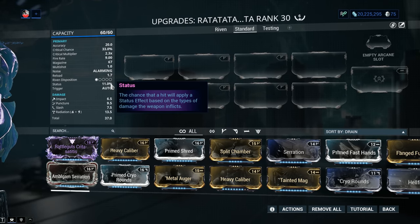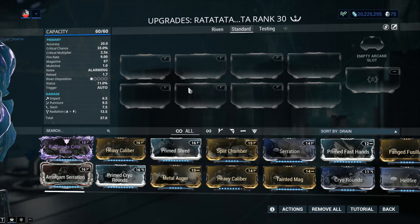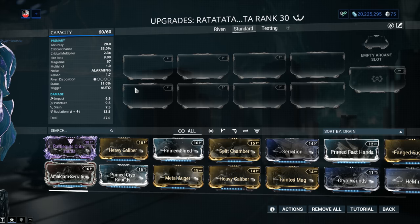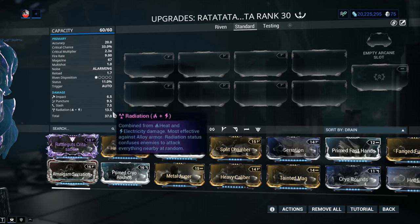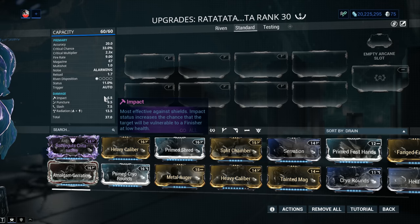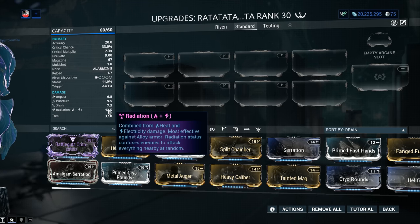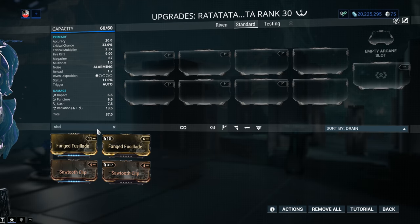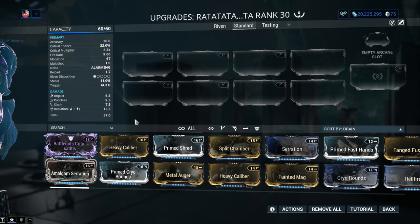Status chance is 11% — a little bit low. We're gonna get Hunter Munitions on here, so we won't care about weapon status chance anymore. Take a look at the damage on the weapon: we've got Impact, Puncture, Slash, and Radiation. Since the four-times IPS rule is gone in Warframe, Radiation is priority number one, Puncture number two, and only then Slash. Don't try to stack more Slash — it's not a smart idea.